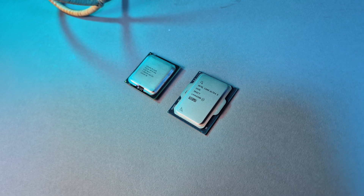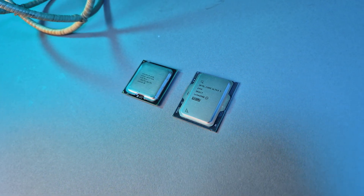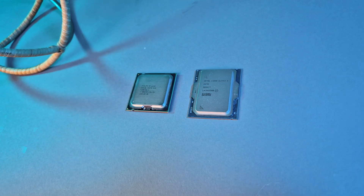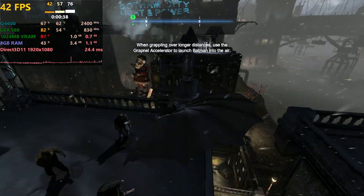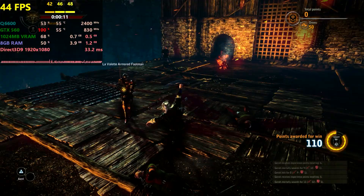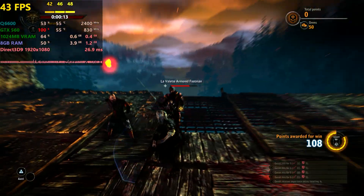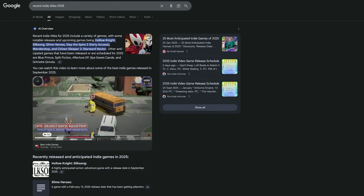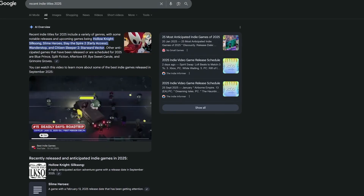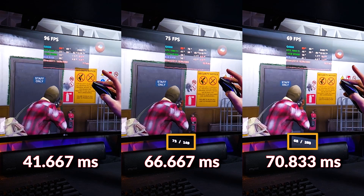Lossless scaling also does nothing to counter the fact that not many games these days are supported at all on this platform, thanks to the lack of instructions. But where the Q6600 and GTX 560 certainly shine is running older games — you definitely don't need lossless scaling for those. There are even recent indie titles we didn't get into today that would run perfectly on this system. So explore the huge library of games out there. In the end, lossless scaling couldn't save the Core 2 Quad for the most part — but it didn't need to.